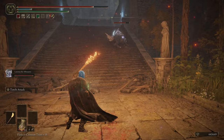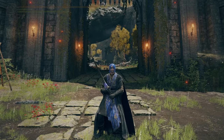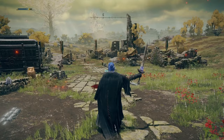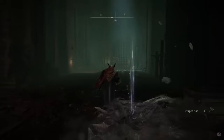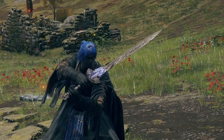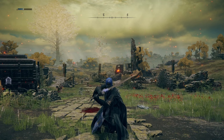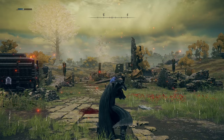The Lazuli Glintstone Sword is an interesting weapon because it comes with the Glintstone Pebble Ash of War. It's an incredible ash of war where you throw a little magic pebble and you can follow it with an R2 for big damage. Unfortunately, running the ash of war on scaling on the weapon was just better damage overall than using this sword. But did you know that you can block while attacking with this weapon? It's one of the only weapons that can actually do this — if you do a heavy attack you actually guard then attack.